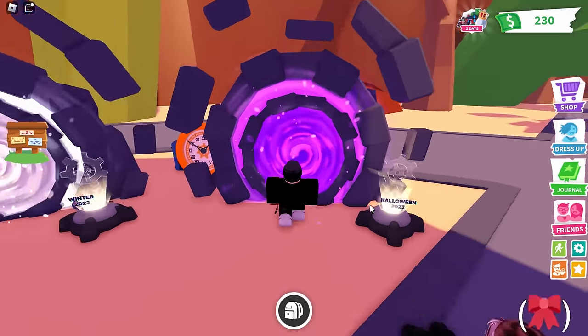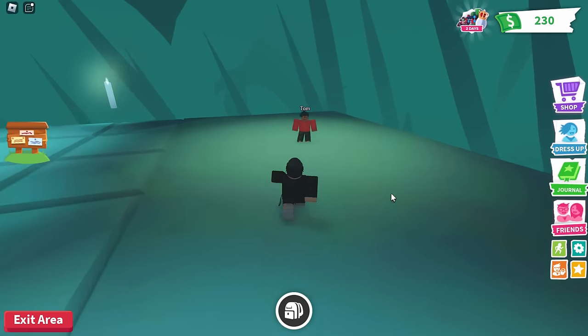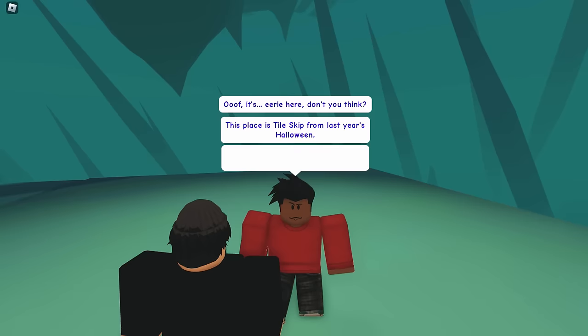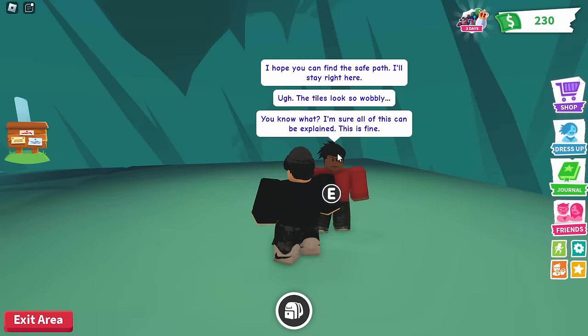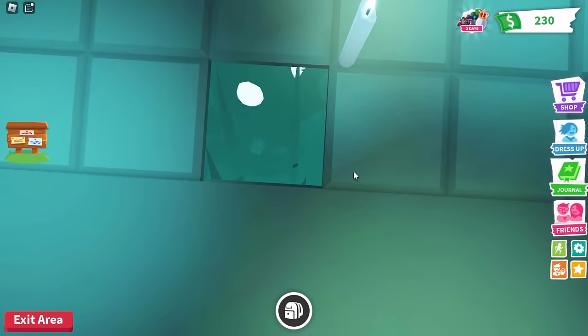I'm going to go for the purple portal first. This one is a Halloween map, so it's going to spawn you in a weird cog area. You can speak to Tom inside if you want — it's like a tile-skip from Halloween or something. Pretty much, you want to make your way over to the cog by guessing the pathway.